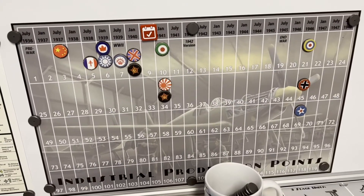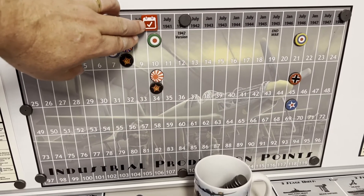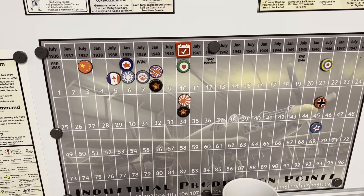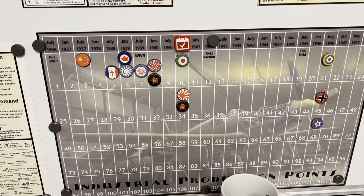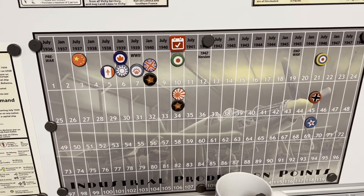Welcome to the queue for a recap of turn 9, Operation Champ. We'll slide that over to 10. As you can see by the U.S. income marker, they are at war. Japan attacked the FEC, and the dice rolls brought them into the conflict.